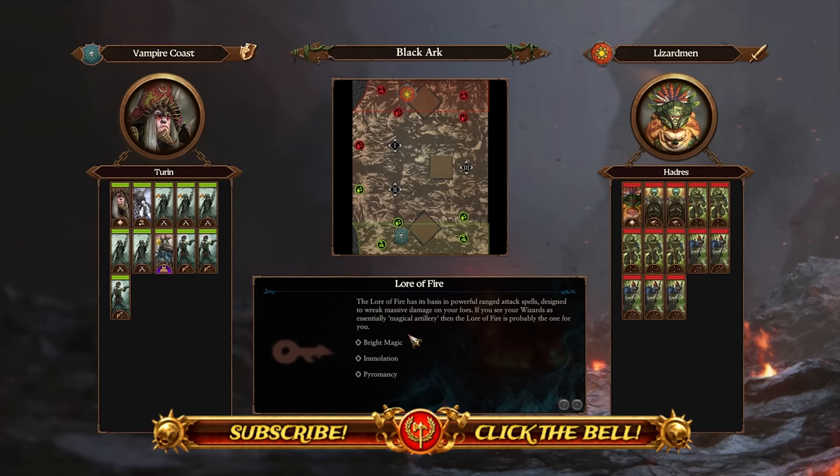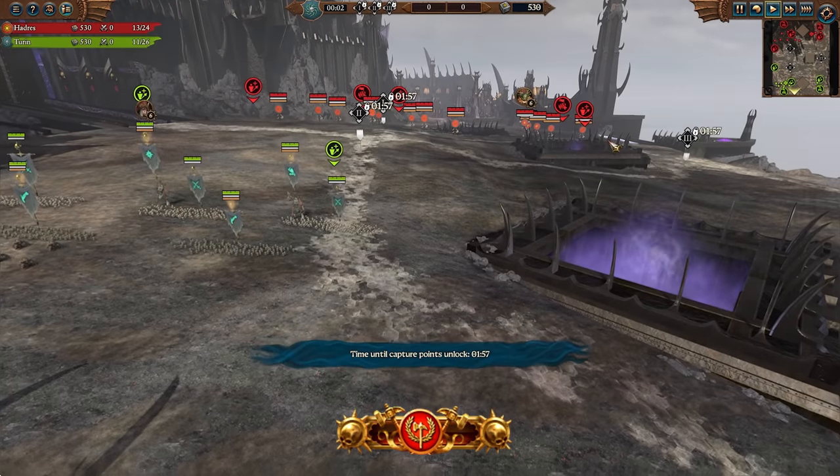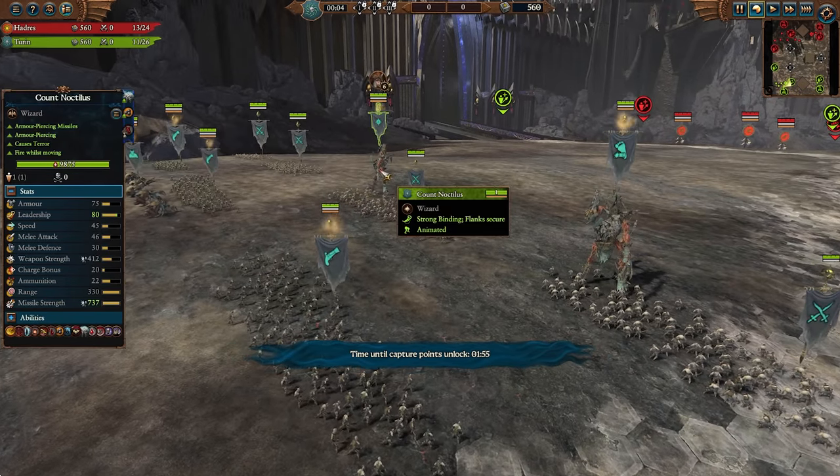Ladies and gentlemen, I hope you're all doing well, and today my friends are back with the Vampire Coast vs. Dinosaur Showdown. It's going to be myself with Count Noctilus facing off against Hadris here, and the Fire Toad should be quite a bit of fun. We are bringing back the Forbidden Arts here from Total War Warhammer 2.